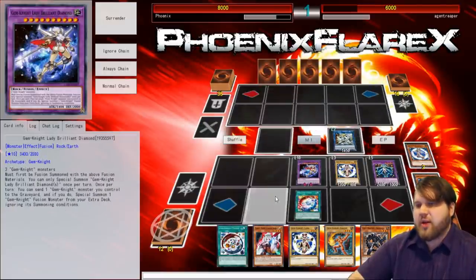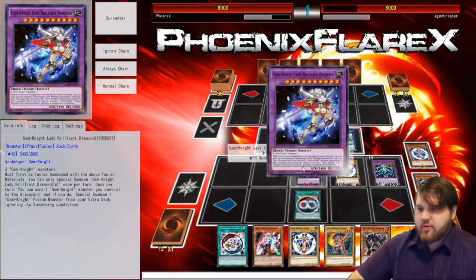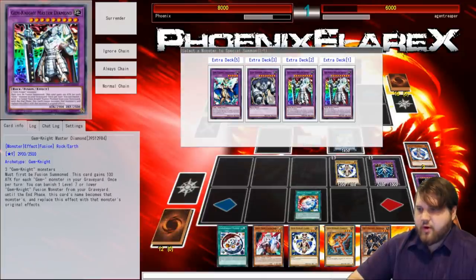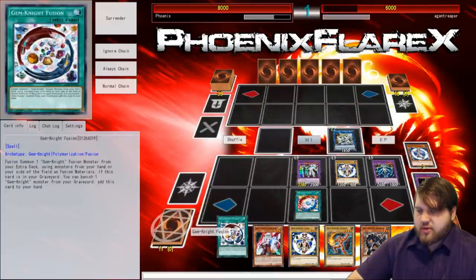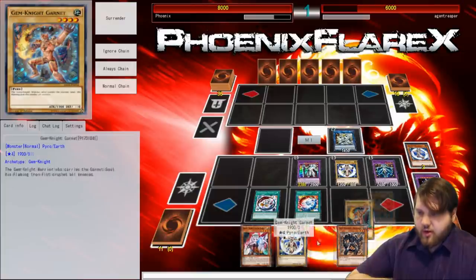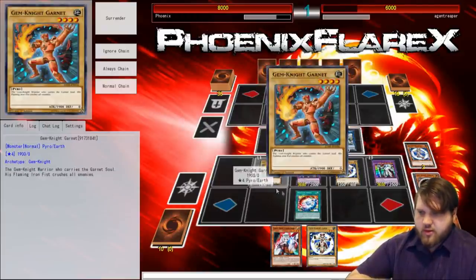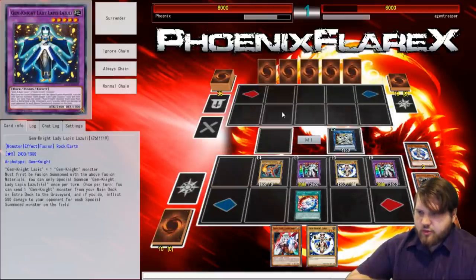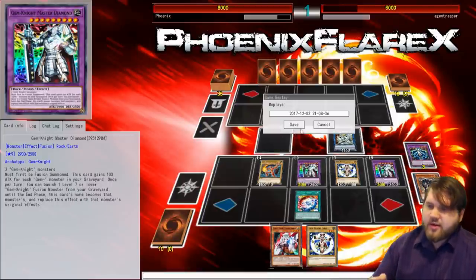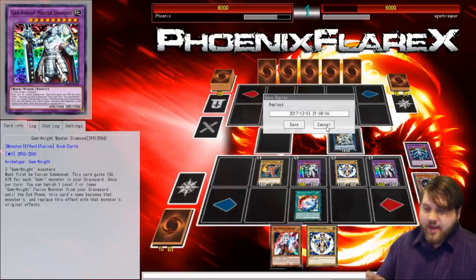I actually think I need to open more Extra Deck zones. Can I Master Diamond three times this turn? I think that I can — that's going to be what makes or breaks this. I'm going to tribute her herself for my Master Diamond here, and then activate Gem-Knight Fusion to summon the other Master Diamond using this, Obsidian, and Garnet. The Obsidian will special summon my Garnet, and then I get to utilize this to banish my Lady Lapis Lazuli. My opponent has surrendered — he sees what's coming. Basically, you have access to FTKs almost all the time, and that can be really scary when this deck comes out into the TCG. FTKs are scary, my dude. It's a problem.